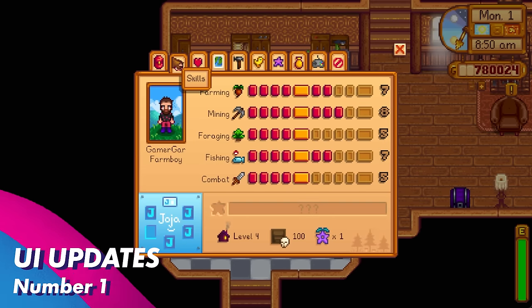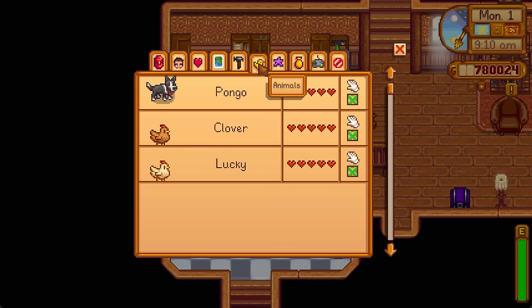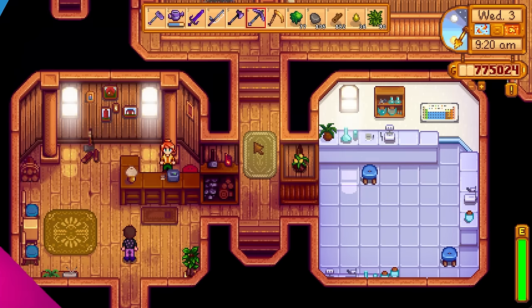Let's talk about the new UI updates. These interfaces are absolutely amazing. The new character interface will tell you if you're aligned with Joja or with the community center, and will even give you a progress report on it. It will also tell you what level your house is, how far you've ventured into the Skull Cavern, and how many Stardrops you have acquired. It also has a really cool pet UI, and there's another UI that showcases all of the books of power.